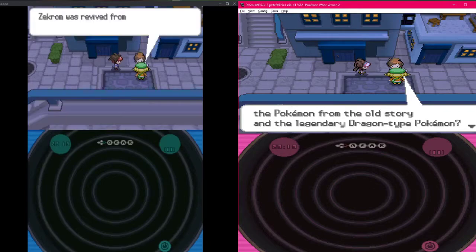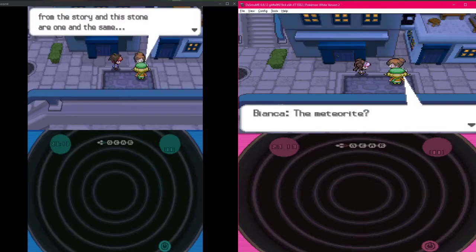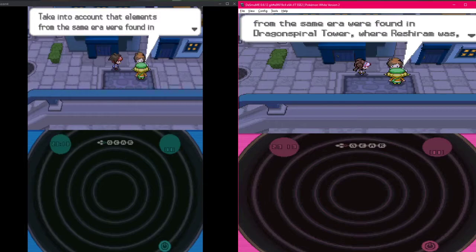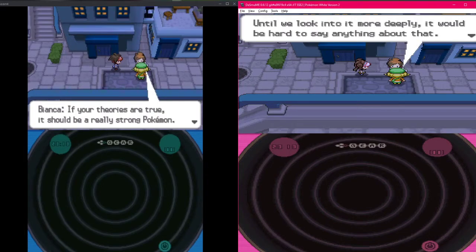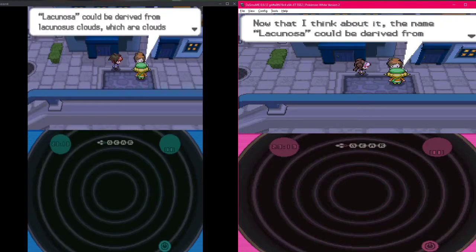The meteorite was revived from the Dark Stone. Let's suppose the meteorite from the story and the stone are one and the same - taking into account the elements, it doesn't prove anything but it could be a piece of the puzzle. Don't write it off as coincidence just yet. If the theories are true it should be a really strong Pokemon. The name Lacunosa - clouds, that's dope.